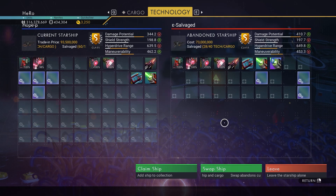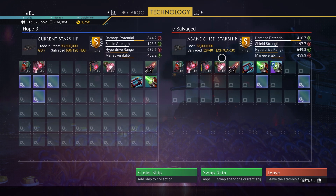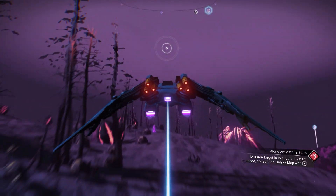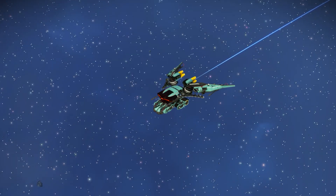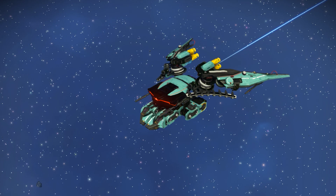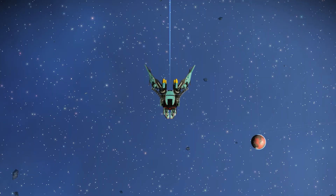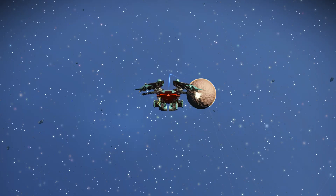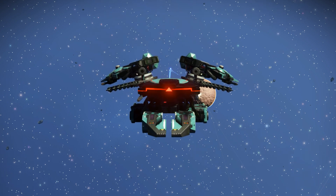The price for the sentinel ship is 73 million — I don't think that's right. They actually did nerf the price for the sentinel ship at one point, but there was a fix update two days ago and the full price is back again. Anyway, let's claim it and go to space to see this beauty. It actually looks way better than I thought. It looks very close to mint color, but it's not mint color at all. This amazing sentinel ship was also found by Scott — big thanks to Scott for this awesome find.